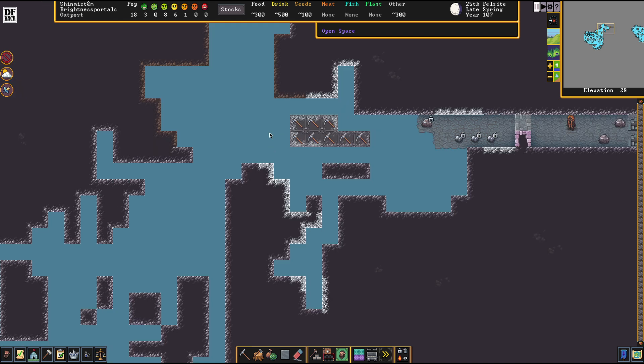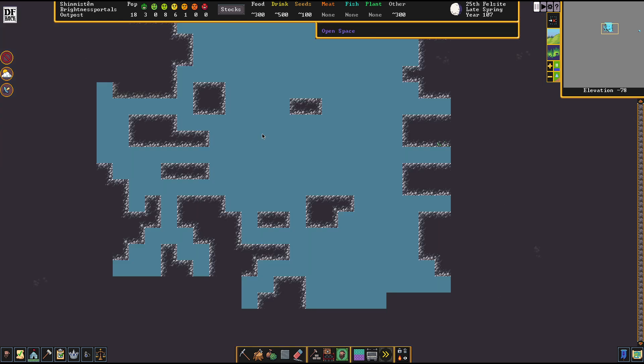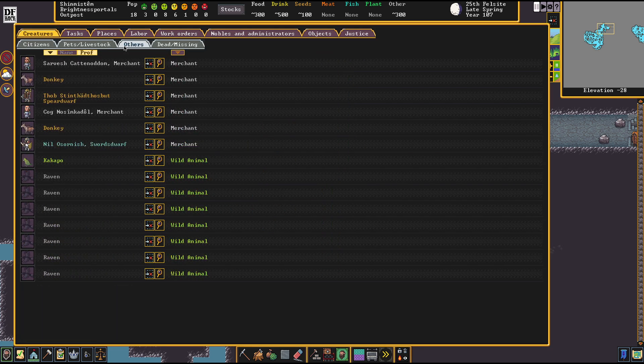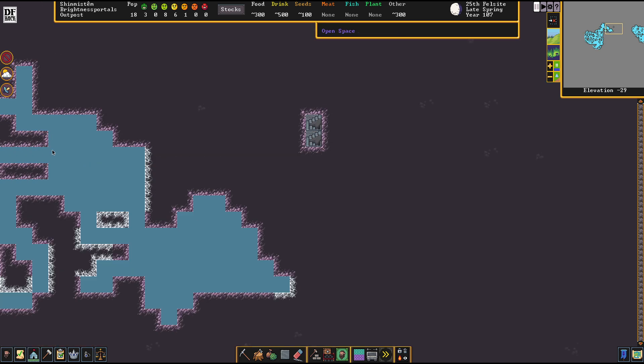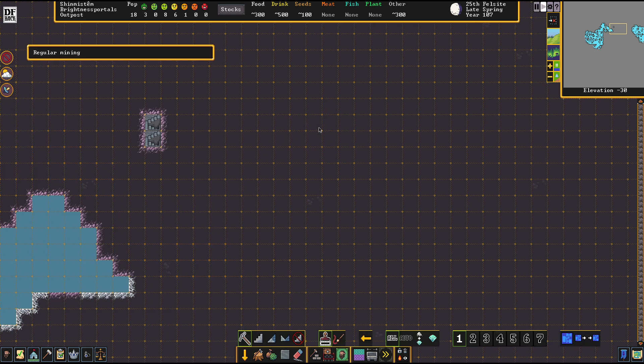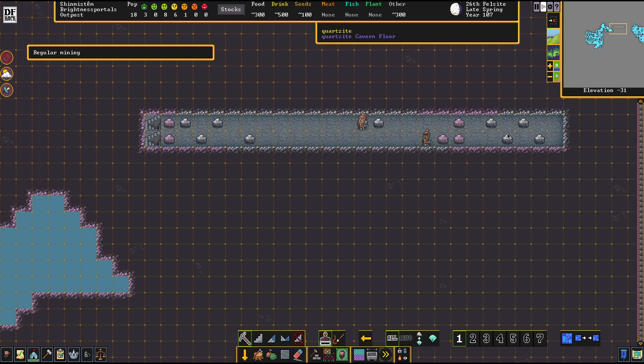We are starting at minus 28, and the drop goes all the way down. We are not seeing the bottom of this at minus 78 — so 50 height layers later, we're not seeing the end of this. That's one hell of a deep cave. Turns out the mines below Shinmistem should be brimming with fortune, and we should be able to procure nearly endless amounts of minerals here.